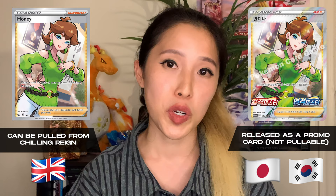If you put these three sets together you have a total of 233 cards, as opposed to the Korean releases which each have 95 to 96 cards. There are some exceptions — for example, the Honey full art which you can pull from Chilling Reign in English actually released as a promo in South Korea. Also, some cards in Matchless Fighters and Jet Black Poltergeist are not included in Chilling Reign, such as the Dracozolt V and V-MAX as well as the Arctovish V.